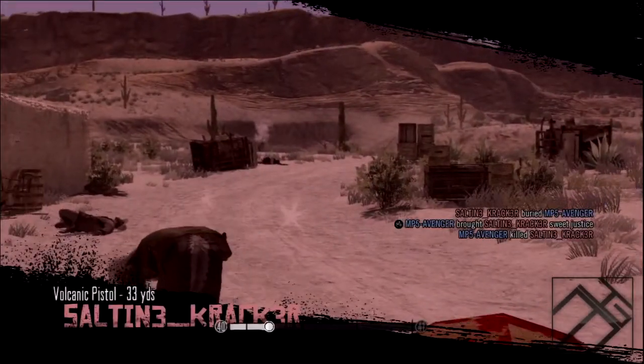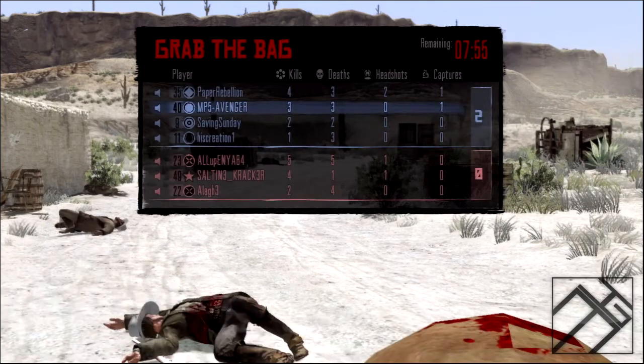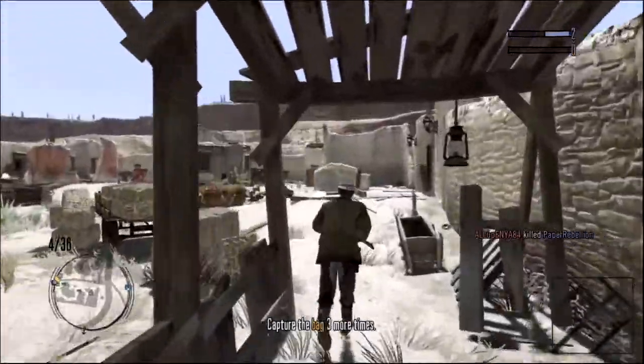Now I'm using the Springfield rifle and me and Sal team kill each other, which I've never done in this game — it's pretty hard to kill each other. And this is not on hardcore mode, this is just normal mode where you can lock on to the enemy.